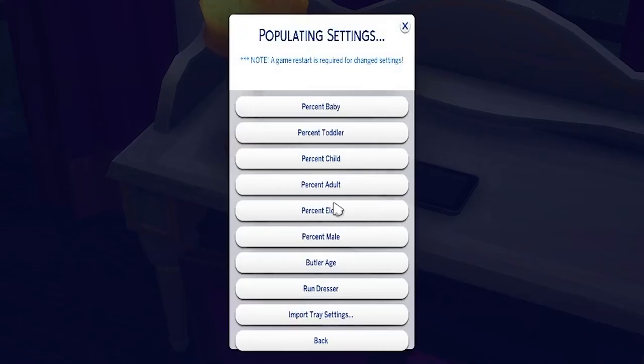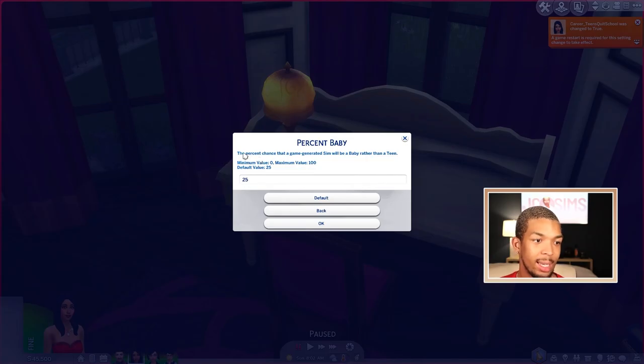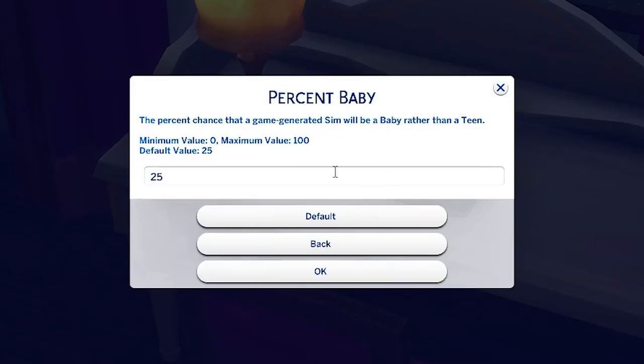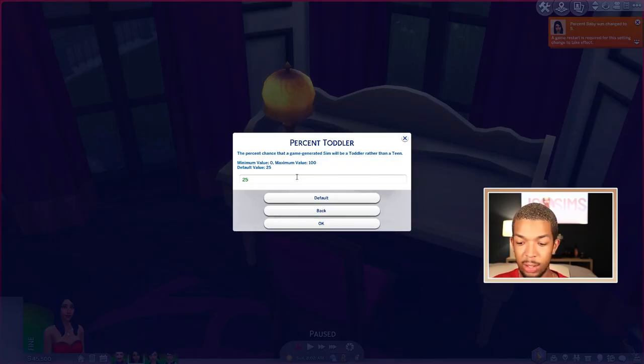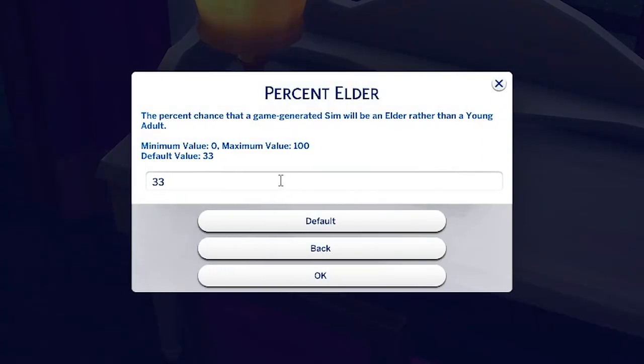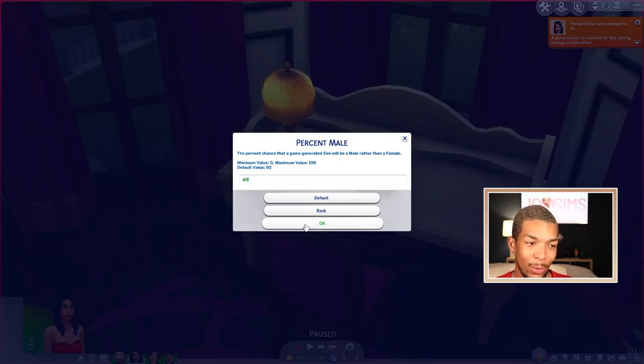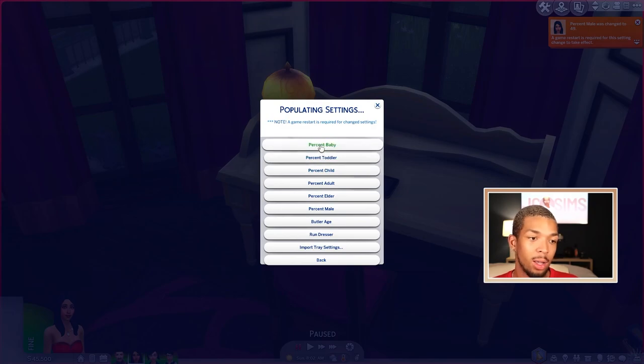If we come to populating settings, we have percent baby all the way through percent male and female. We're going to do Percent Baby first — the percent chance that a game-generated sim will be a baby rather than a teen. They recommend 5%, I always go 5%. For toddlers, we're going to change it to 18. Children we're going to do 37. Adults we're going to do 46. Percent elder we're going to do 18%. Percent male we're going to do 49% — this is because according to census data, there are a little bit more females in the world than males. All of these values should add up to 100.